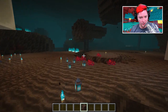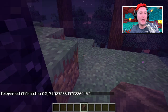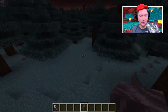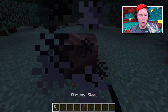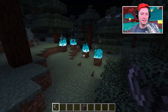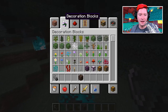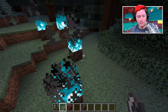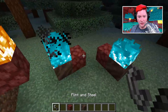You can take soul soil back through the nether portal with you. If you place it in the overworld, it will light up blue just like it does in the nether — this is not biome-specific or dimension-specific. So if you want some really cool-looking blue light in the overworld, you absolutely can do that.